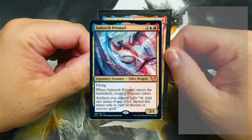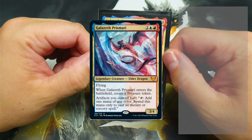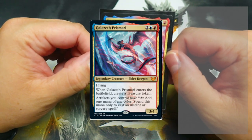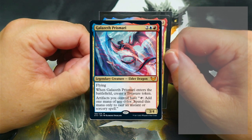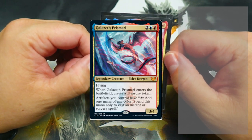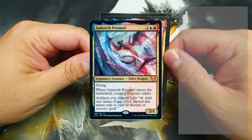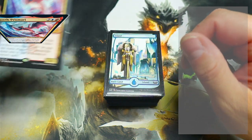Very much a deck built around different artifacts, creating food tokens, treasure tokens, gold tokens, clue tokens — whatever tokens I can build up — and then basically just pop off some very big, very nasty, very capable spells. A few X spells here and there. So we'll go through those here in just a moment. But this is my Galazeth Prismari deck, so let's go to it.